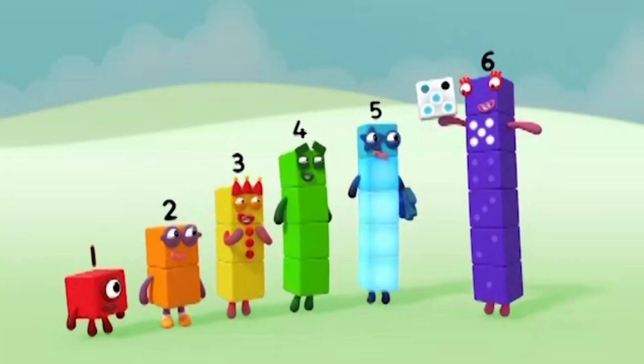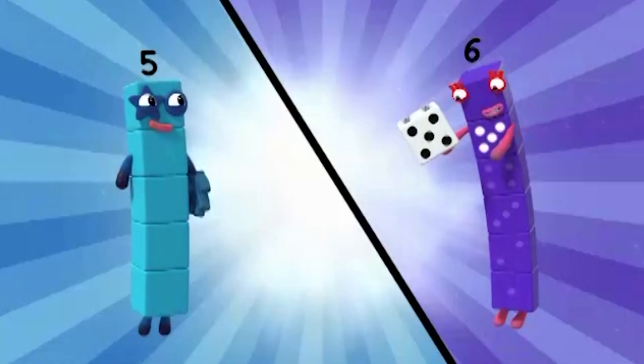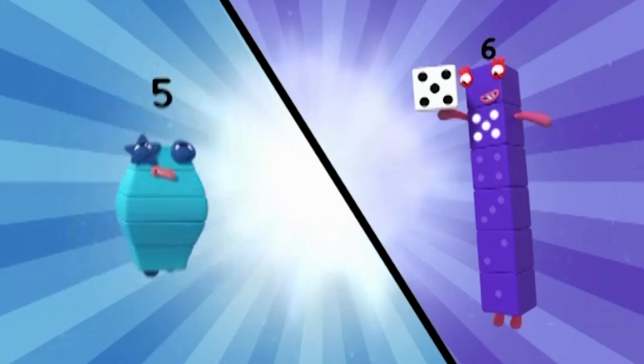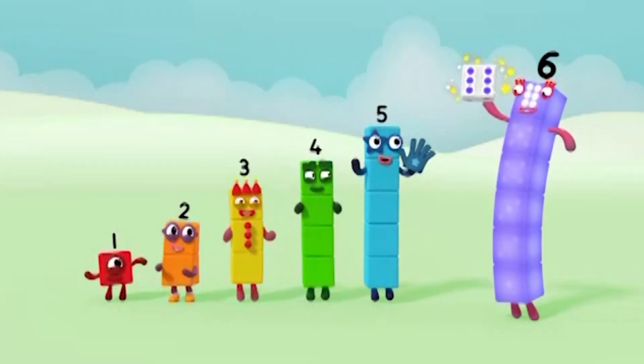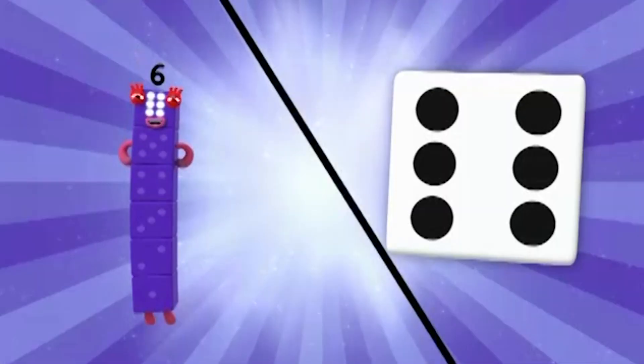One, two, three, four, five — five spots on the dice. Make the shape. Six.